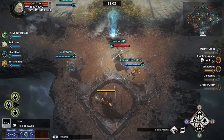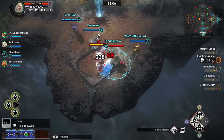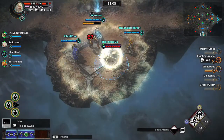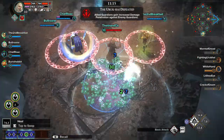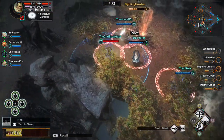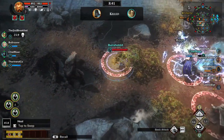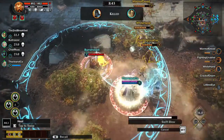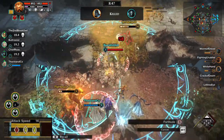Also during the mid-game phase, Guardians can take out the southernmost powerful creature, the Uruk-hai, who provides a significant damage buff to the entire team when defeated. Team up and attack lone Guardians while capturing and maintaining shrines. Relics and gems may be active, providing Guardians with offensive and defensive enhancements.